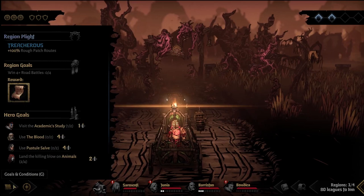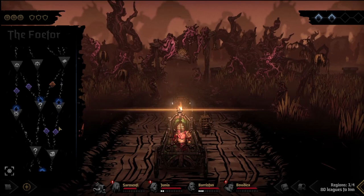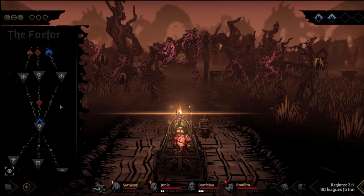Darkest Dungeon 2 introduced the Slay the Spire style map system. Each region will have a unique semi-randomly generated map with each of the 11 locations or nodes presenting different challenges and exciting rewards. In addition, each road you take will be one of five different types, again with different challenges and punishments.